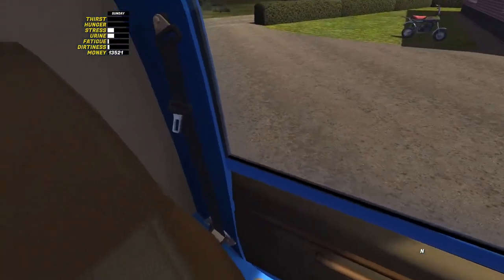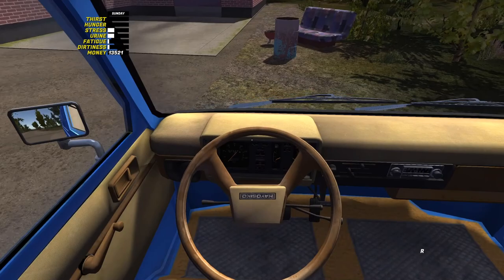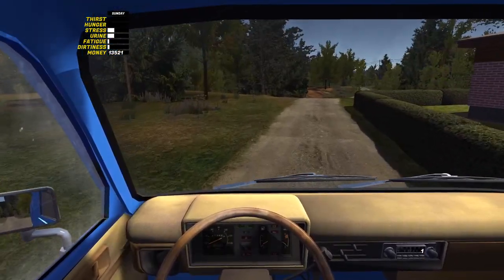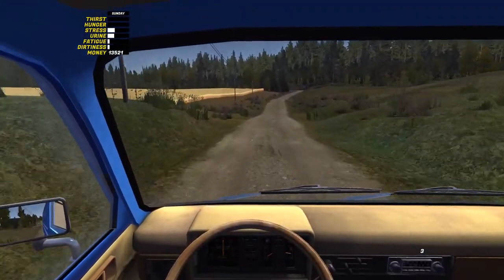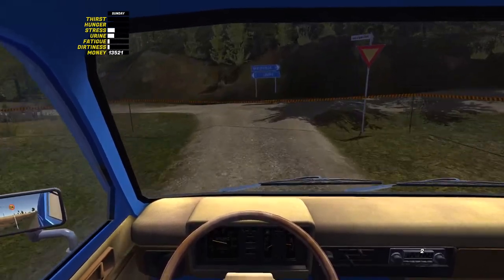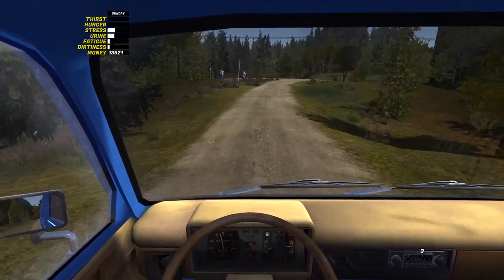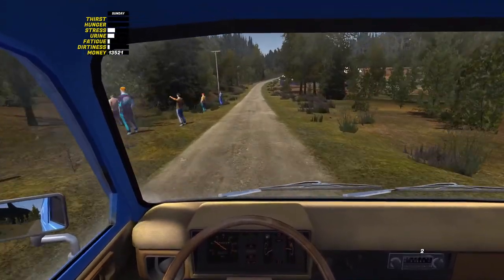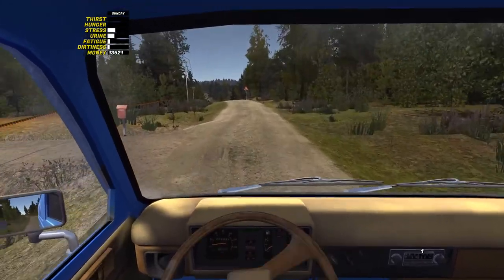Once the van is full up with delicious Kill You, it's time to make our delivery to Jukko — Jukke — something the friendly drunk. Jukko lives not too far from where you do. Take a left towards Lope, and then left once more at the next intersection. Jukko's house is the first on the left, and he will be sitting at his rear garden table between 6 in the morning and 10 in the evening.